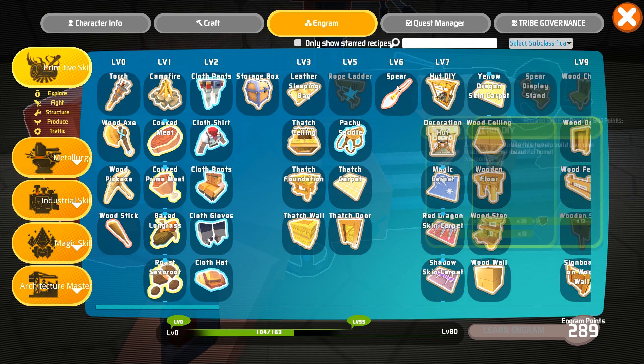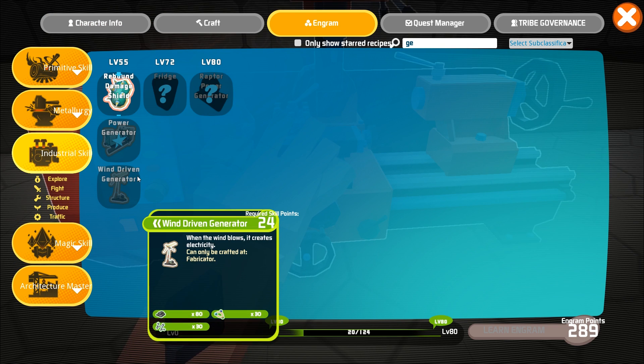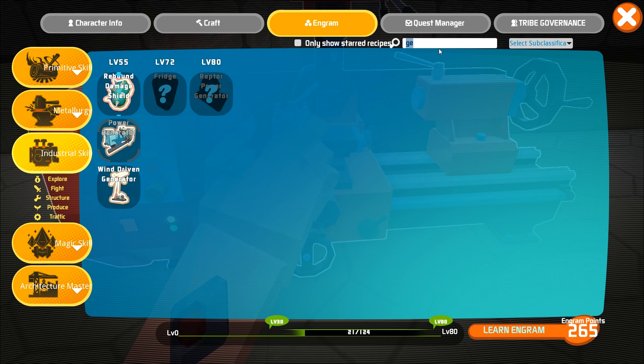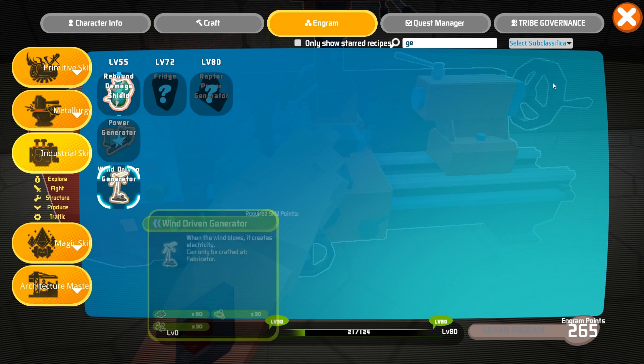So what about a generator and stuff? I'm imagining that is a wind-driven generator. It takes electronics and polymer. Power generator takes gasoline — a large machine that converts gasoline into electricity and can connect to a wire. That's another thing we'll need. I don't know if we're gonna need the power generator right away, due to the fact that we have a wind-driven generator. When the wind blows, it creates electricity — it can be crafted at a fabricator.